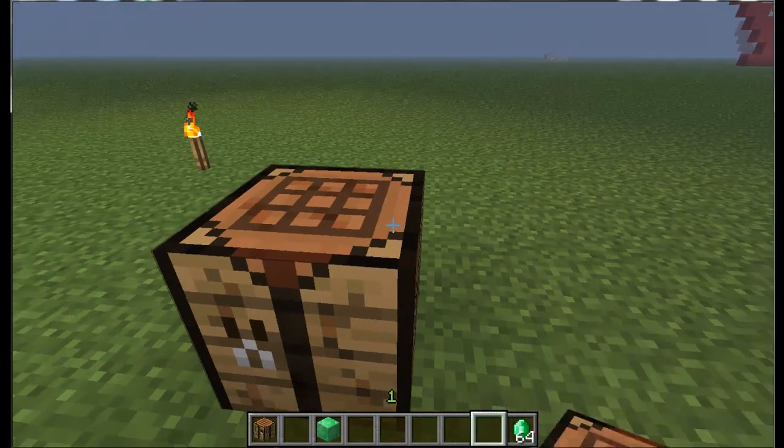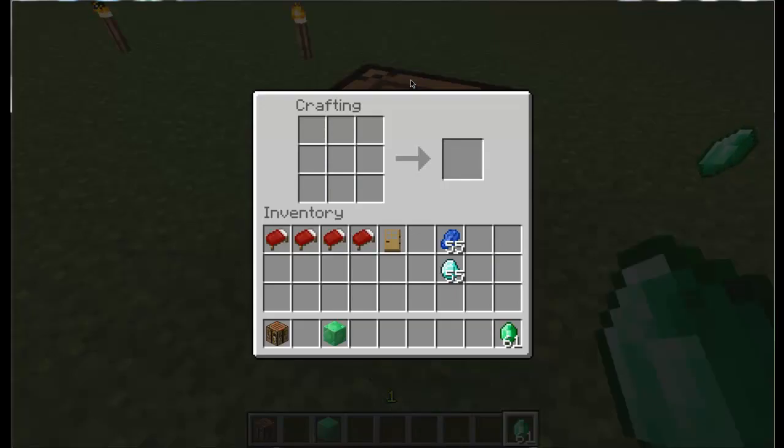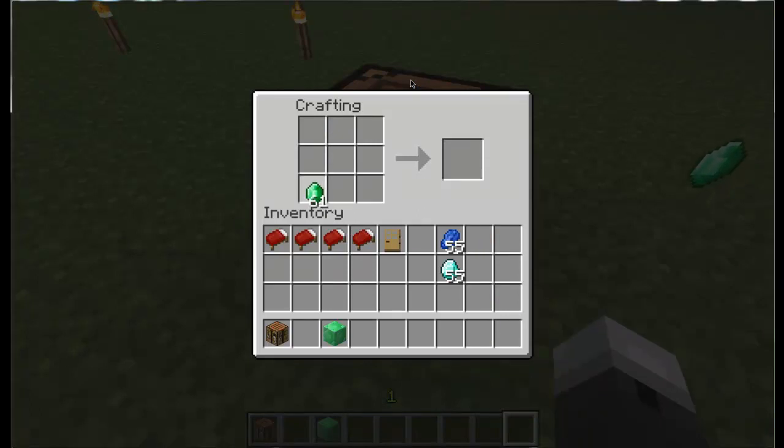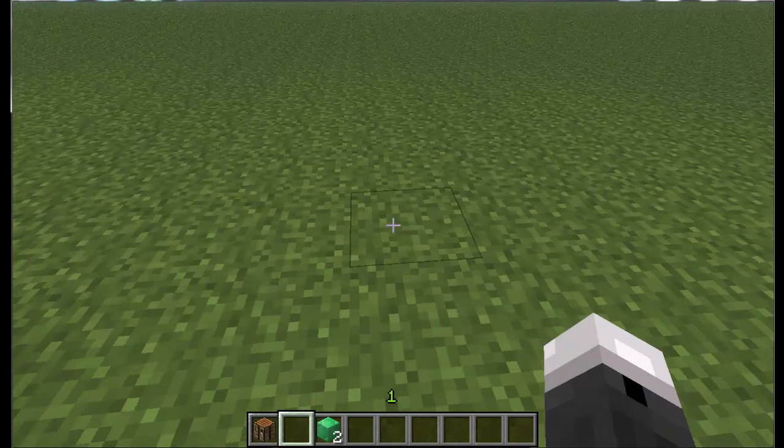...a crafting bench and emeralds. As you can see I have some emeralds right here. So what you're going to do is go into your crafting inventory and you're just basically going to fill up everything — just the whole thing full of emeralds — and now you have a block of emerald.